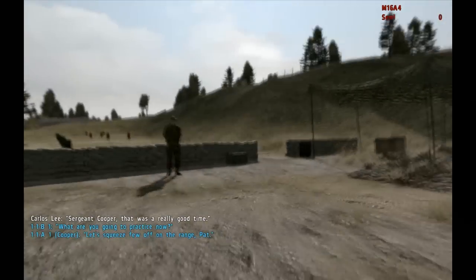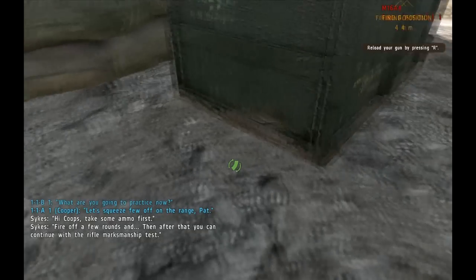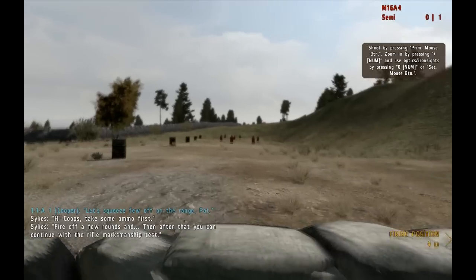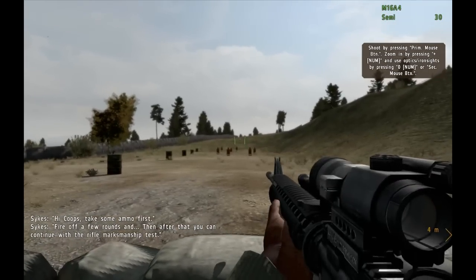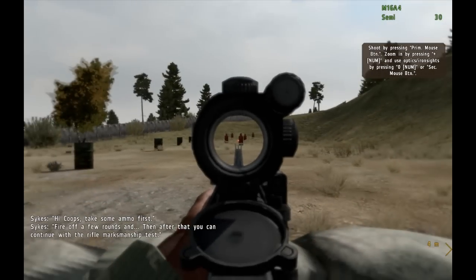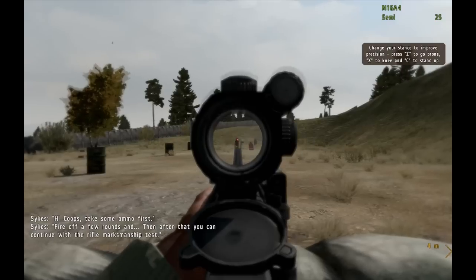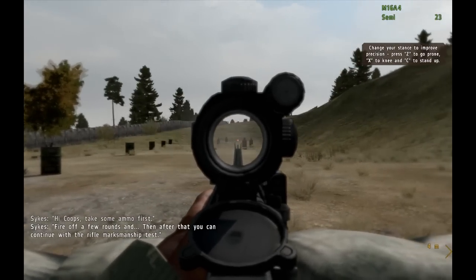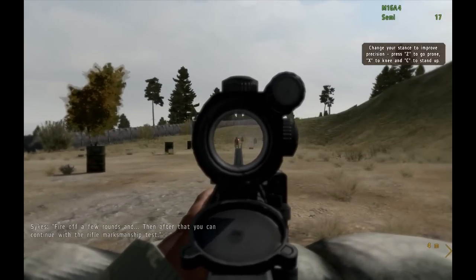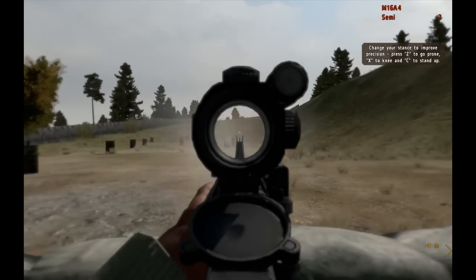I am gonna try to do a DayZ playthrough of this game. Take some ammo first — high sensitivity. Fire off a few rounds, and then after that you can continue with the rifle marksmanship test. Load up. But I want to just get good at this game first. I can zoom in extra. Just shoot these guys up. It's not really automatic. That's the fastest I can do.